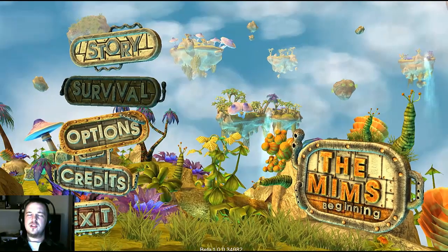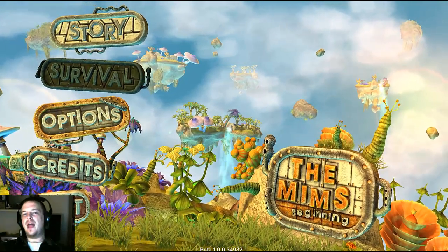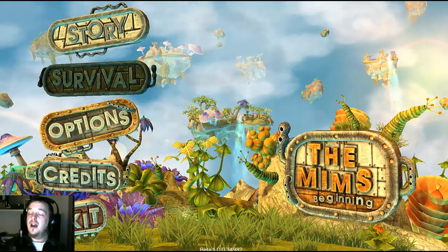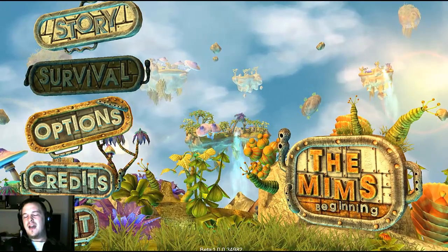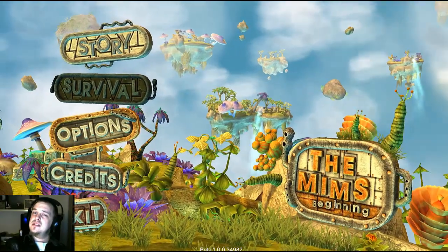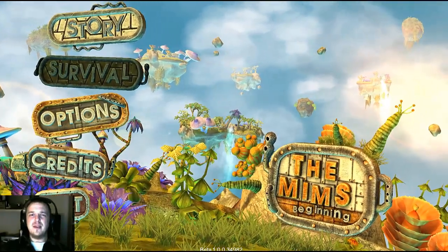And then they blasted all the scorpions. So friends, this has been just one level of the story mode of the Mims Beginning. It's a super fun game, all about playing God and guiding your little alien creatures to a better life. It's very cutesy, but the game has a lot of depth and obviously a lot of thought went into it. A lot of love went into it. And I thank you so much, Squatting Penguin Studios, for bringing this game to life. I've been Brandon Dayton, your humble narrator. This has been the Mims Beginning! I hope you'll join us for the next Dayton Dissects. I give this game a solid 8 out of 10. Great job, guys. See you next time, friends! Bye!